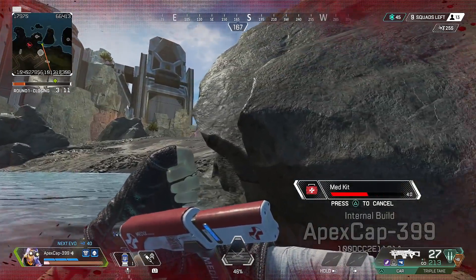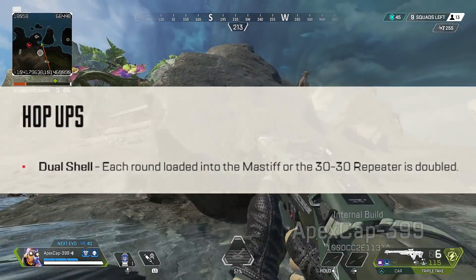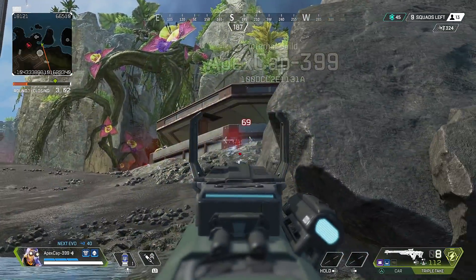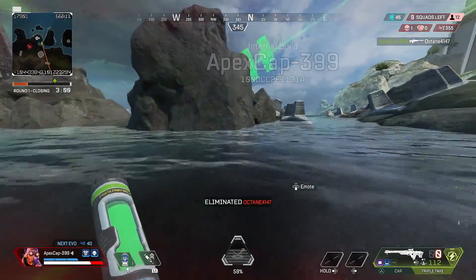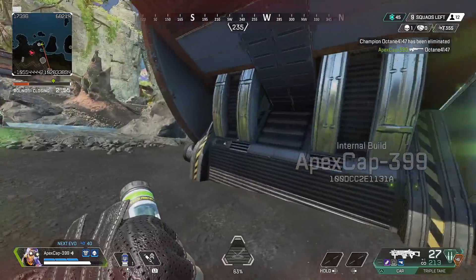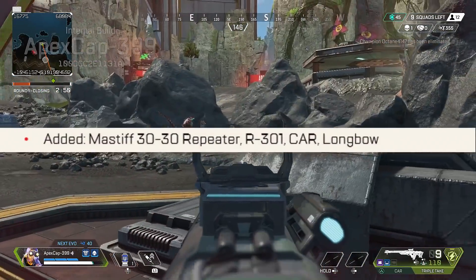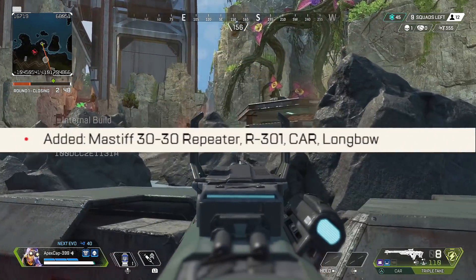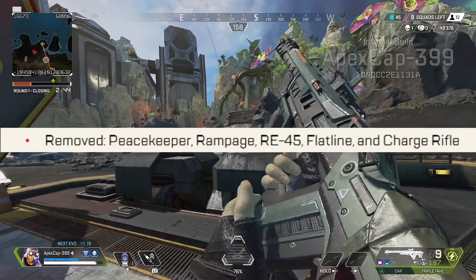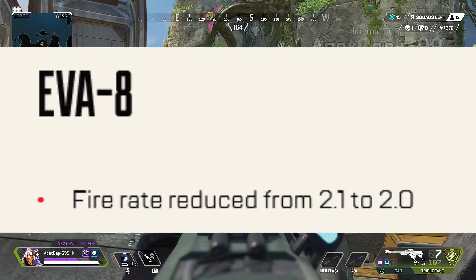On to hop-ups — we got a new one: Dual Shell. Each round loaded into the Mastiff or the 30-30 Repeater is doubled, so instead of having to load 12 bullets back into a purple-mag 30-30, you only have to do six — or three into a fully-kitted Mastiff. Fully kitted rotation added: Mastiff, 30-30 Repeater, R-301, CAR, and Longbow. Removed: Peacekeeper, Rampage, 3-4-5, Flatline, and Charge Rifle.